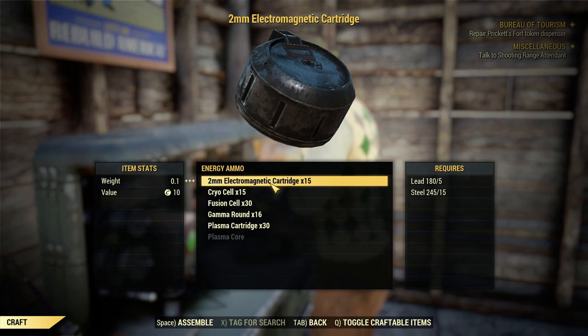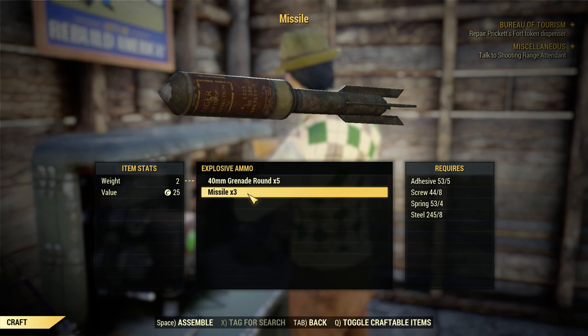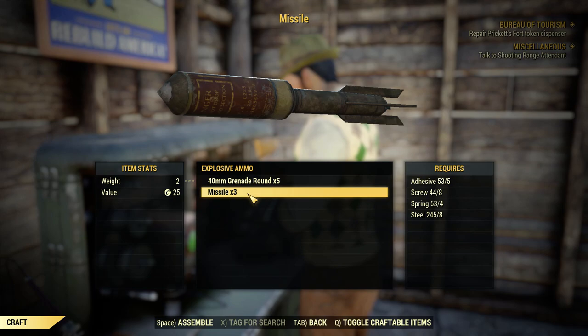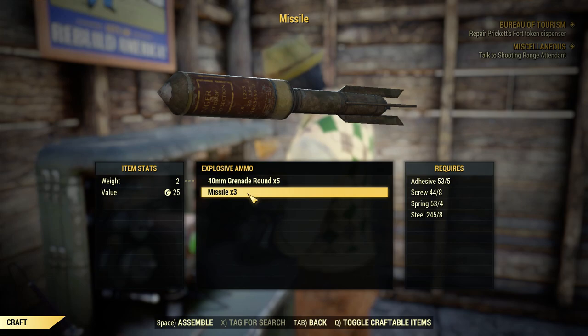Explosive ammo - this is the biggest offender right here. Only craft missiles as needed. Missiles are very heavy - they weigh 2 pounds each, you get 3 of them, and you gain 4.7 pounds each time you craft this recipe. So only craft those as you need them. It's also very easy to have quite a few of those in your stash, so if you're not using them, you can maybe sell them to other players, or find a missile launcher and use it. It's actually pretty fun.